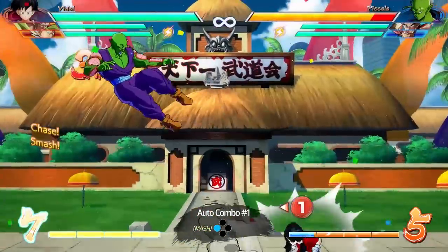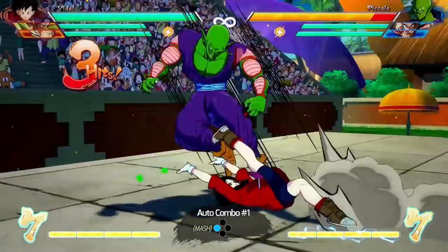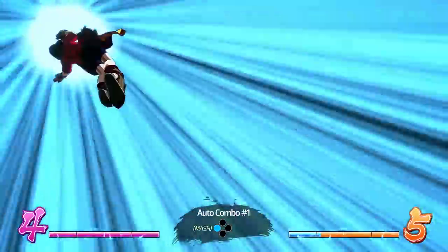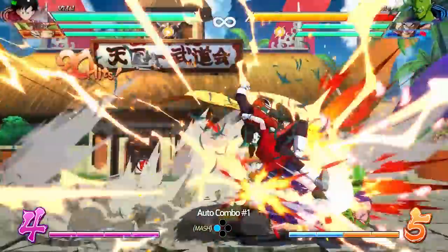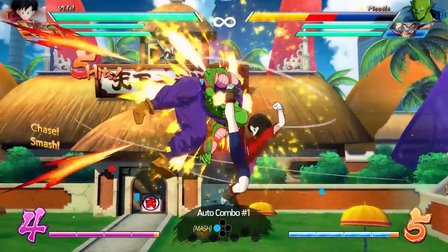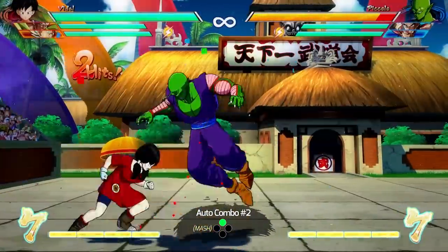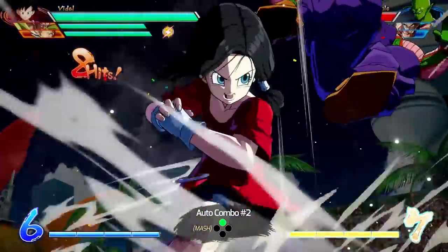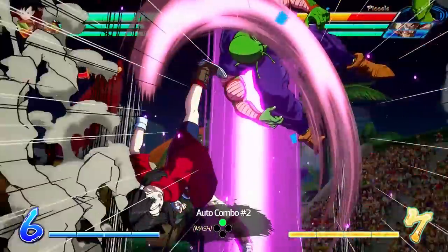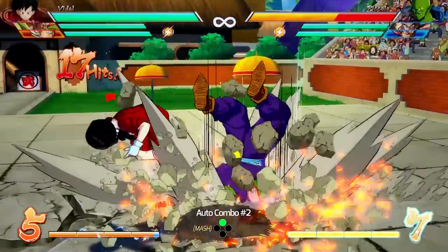Moving on to her auto combos: her first auto combo is useful for a side switch, because Videl side switches during it. Also, the third hit is a command grab, which means after a level three super you might go for a third-hit command grab okizeme — kind of like Android 16. And then for her second auto combo, if you mash the medium button, she ends in that level one super we already covered, so you know what to do — follow up with a super dash or go for tricky combos using the Great Saiyaman.